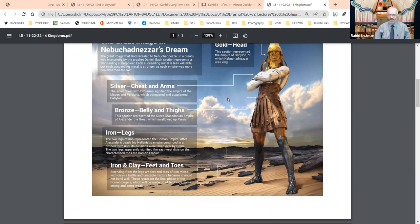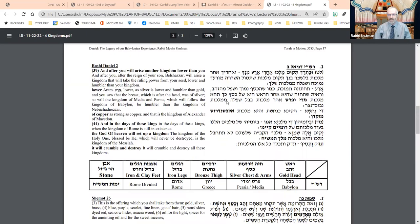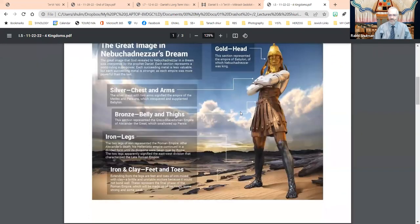More or less, that's where we got to. What I shared with you last week was the classic approach to the question of what these four kingdoms represent. Just to jump to the end of the dream for a second: at the very end, he sees a stone that comes out — a stone that comes without being hewn by human hands — and it smashes the clay and the iron, thereby smashing all of the materials of the statue.